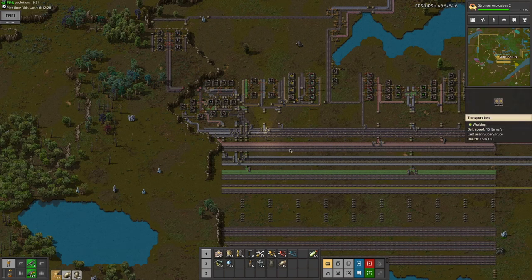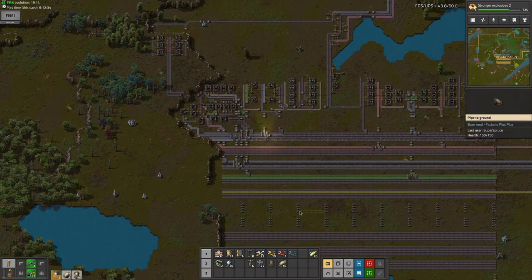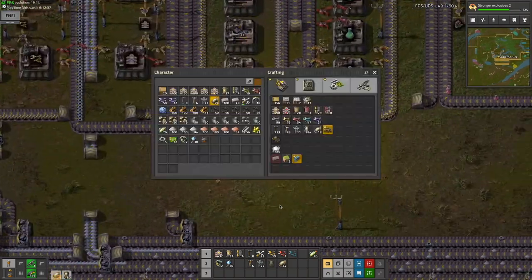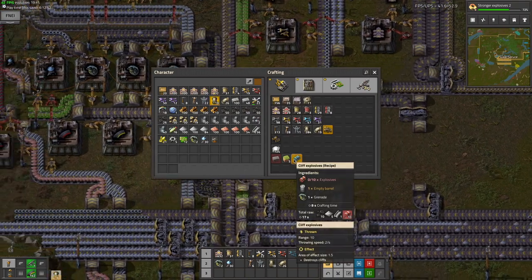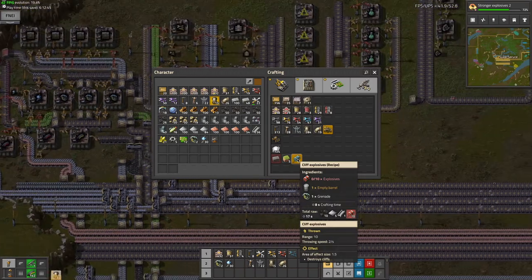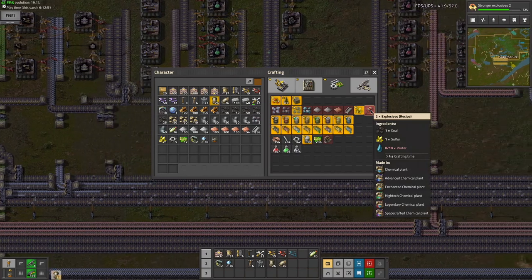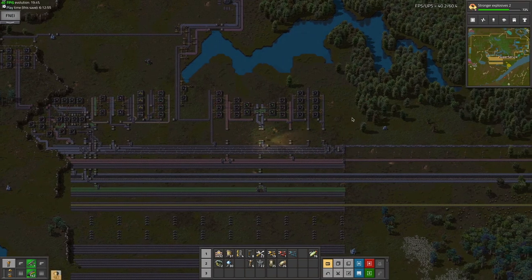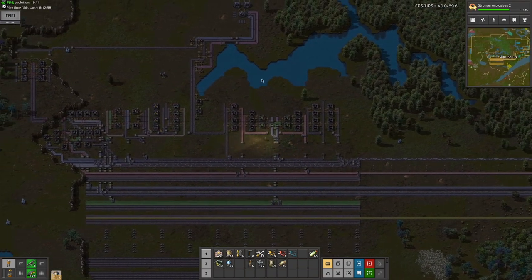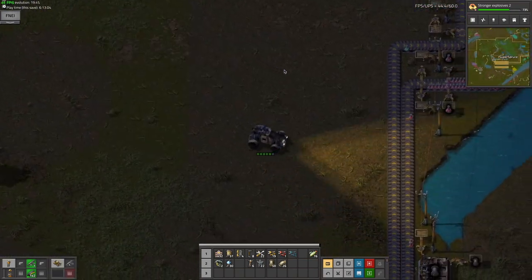I'm back somewhat later, and I've replaced these two rows of belts with pipes, because I'm going to be using fluids eventually. I can just use cliff explosives now. The thing is, with cliff explosives I need explosives, and to make that it's actually coal, sulfur, and water. So not only sulfur but also coal — I could directly do this all the way near the silver carbonate.